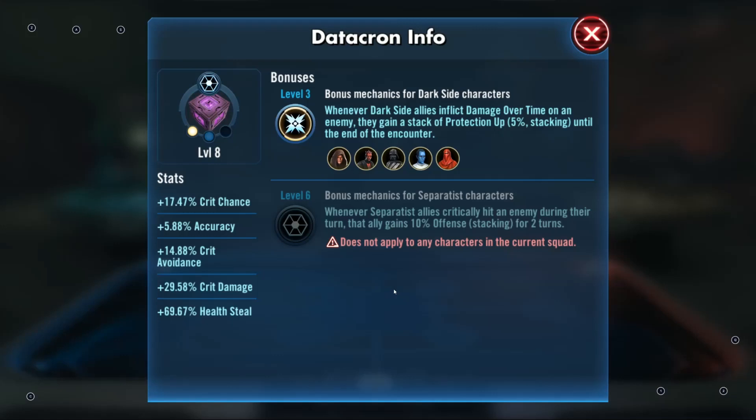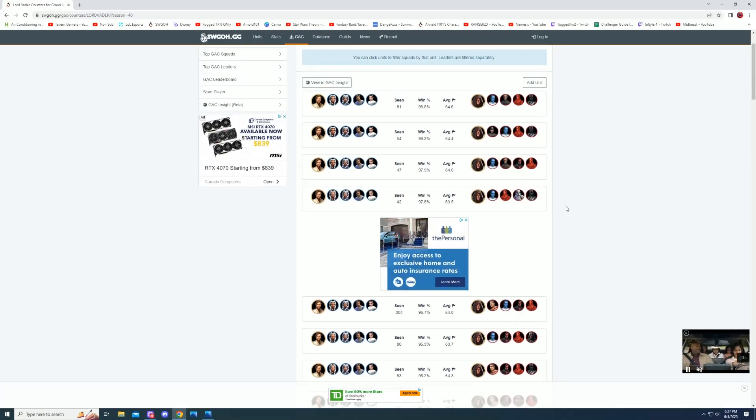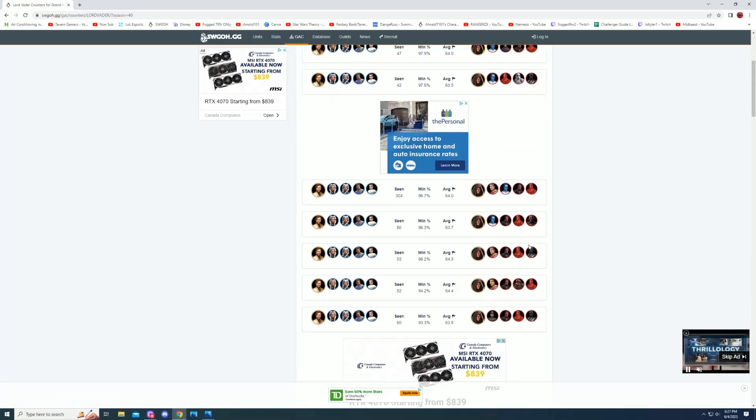So where am I getting at with this? If you're going against a Lord Vader in your Grand Arena — specifically Grand Arena — and you want a better than 50% chance win ratio, using Fennec with the new Boba Fett variation can work. But I find that it's not reliable if they're using this Datacron, plus they've got Maul and Thrawn. Just going over real quick what the stats say — the numbers aren't exactly 100% accurate, so use it with a grain of salt.